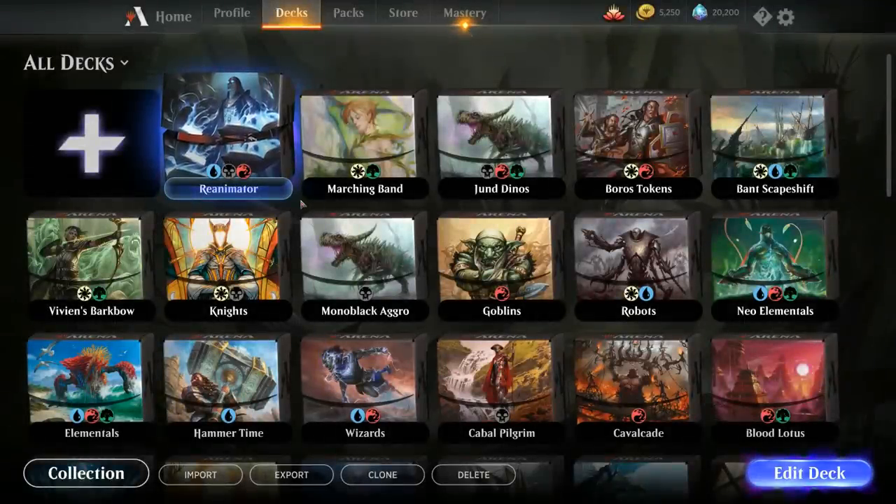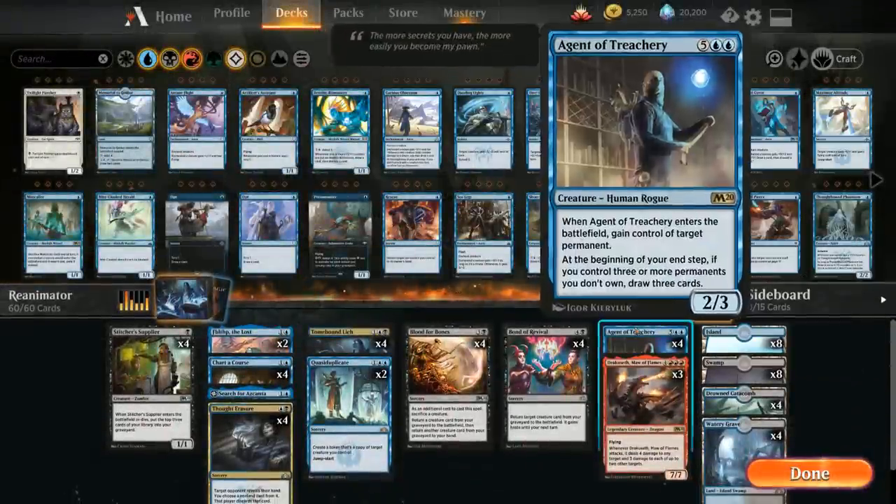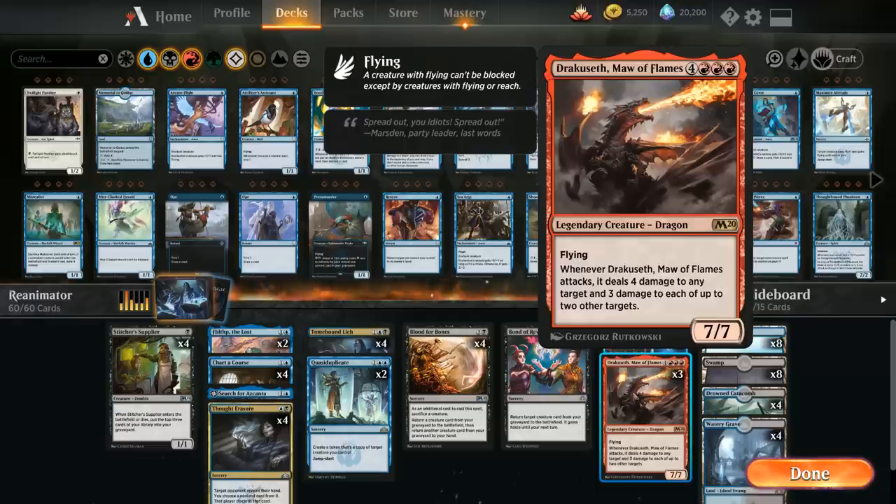Hello and welcome to another Magic Arena gameplay video. Today we're taking a look at a blue-black reanimator deck that's looking to cheat either Agent of Treachery or Dracoseth into play as early as turn 4.